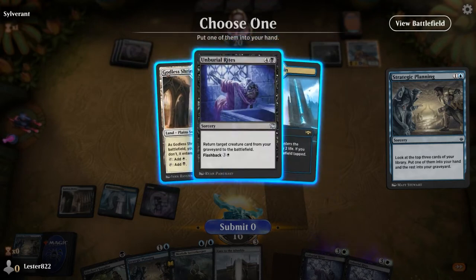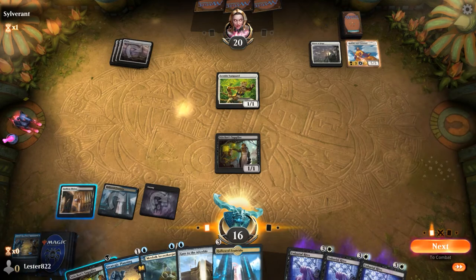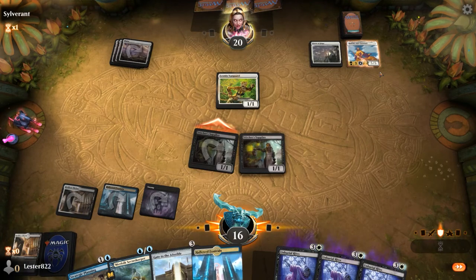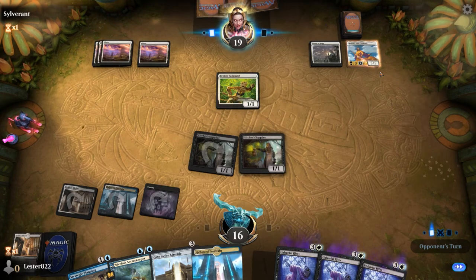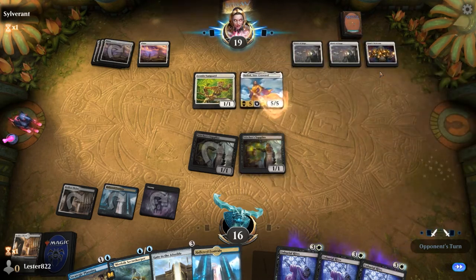I decide that I want to be guaranteed the land and that I can cast Unburial Rites from my graveyard. So I decided to play another Stitcher's Supplier and now I can block anyway. Also, Villas just went into the graveyard and I have Unburial Rites and a guaranteed fourth land. I'll probably be able to just cast Unburial Rites.